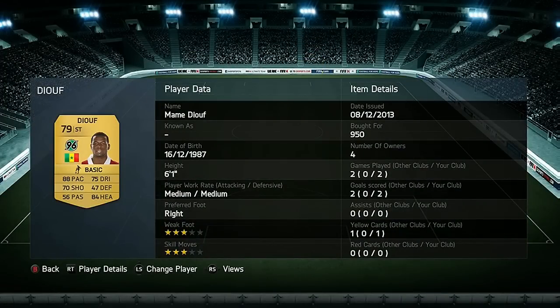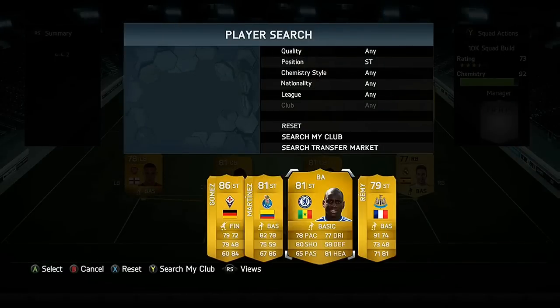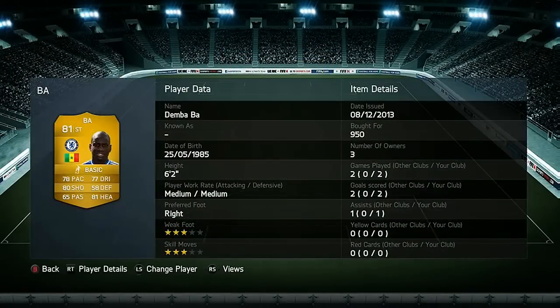First up front we have got Jouf. This guy was ridiculously overpowered — he only cost 950 coins and managed to get two goals in two games. His pace and heading are just incredible on this game and he really is one of the all-round strikers in my opinion.